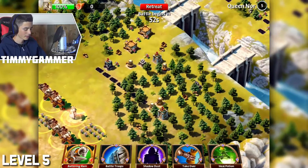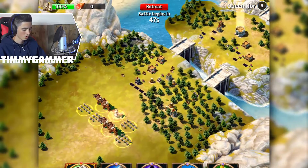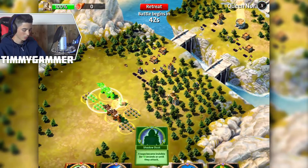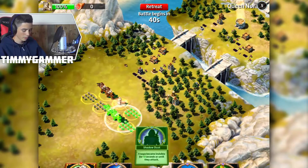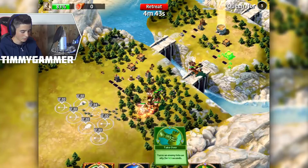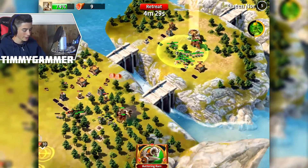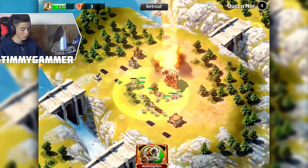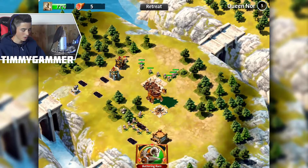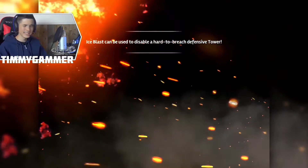Queen Nor versus Timmy Gamer, fifth one. We need to travel all of this — sending all the troops we have. My archers were super close to dying and I do not want that. Queen Nor level five eliminated — so easy peasy, just like a baby.